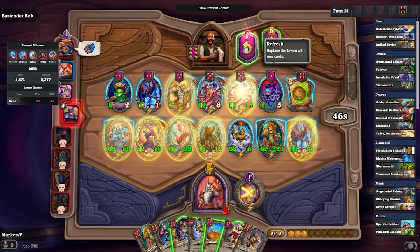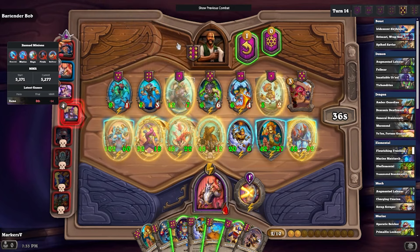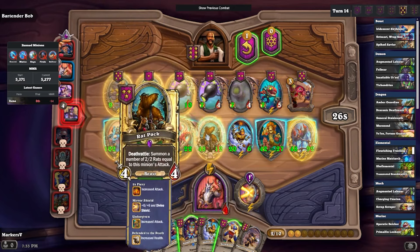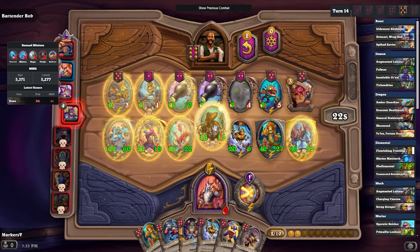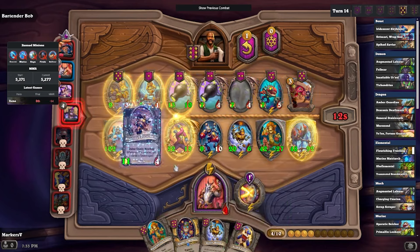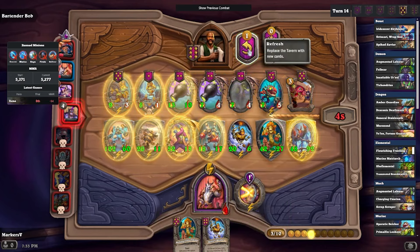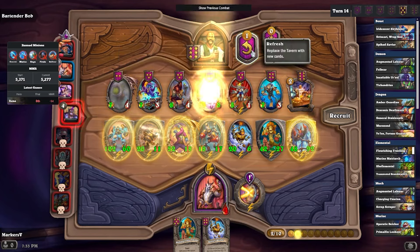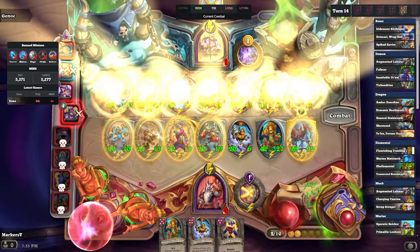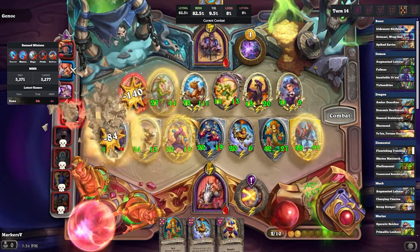We get another free gold and some more tavern spells with the Roll-o-Matic. Not a lot of great things in these shops right now. I decided to sell the Trigor because I'm going straight into mechs at this point — I don't really need the Trigor and Rat Pack combo. I still had like an extra two gold left over but we'll pretend I meant to do that on purpose.